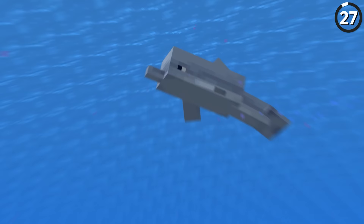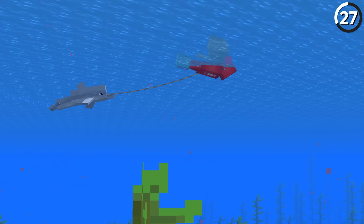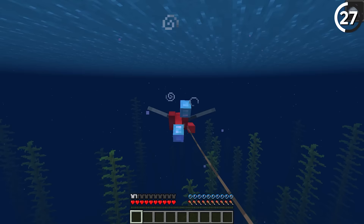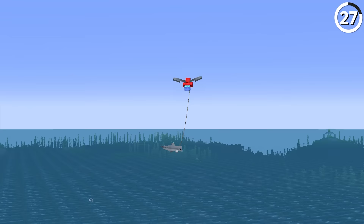Stop using fireworks for your elytra — instead, try a dolphin. All we have to do is attach a lead to a dolphin, start swimming in the ocean, and then once we build up enough speed with the dolphin's grace potion effect, we can go straight from swimming right up into launching into the sky. While that's ridiculous enough on its own, it's funny to realize that we're not the only one that takes flight. So make sure that you and your dolphin buddy land somewhere safe.